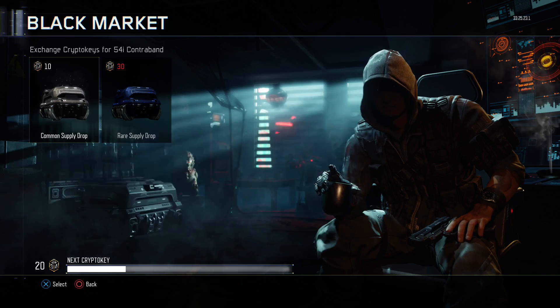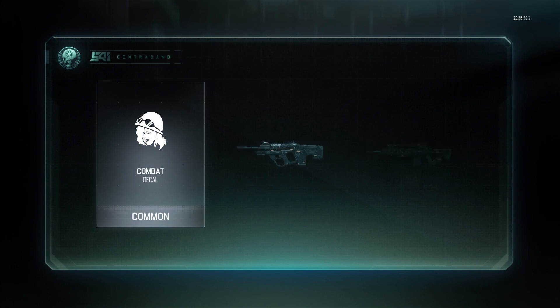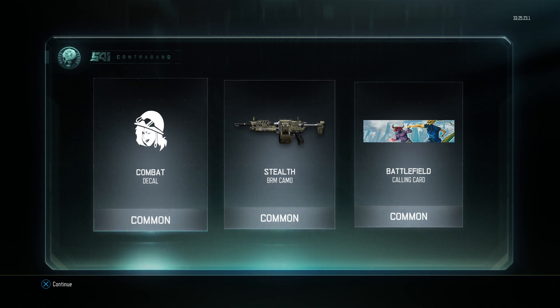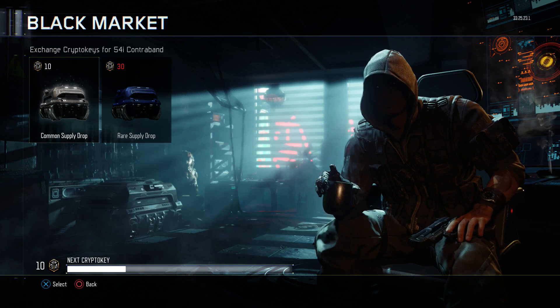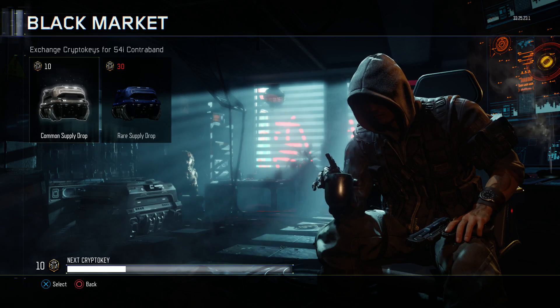So we're going to open two of these since I have 20 crypto keys. Let's trade these in. I love the calling cards you can get in here. We got a combat calling card and an ammo camo called 'Stealth' — remember that name. Battlefield camo looks pretty sick too. Let's open our last one, cross your fingers for a good one.